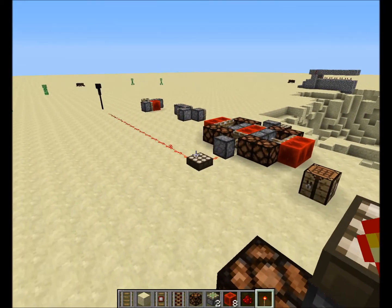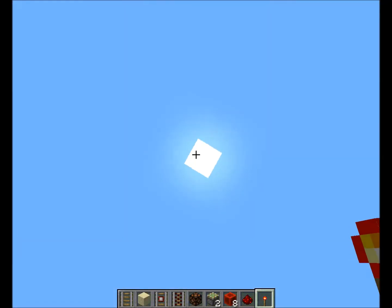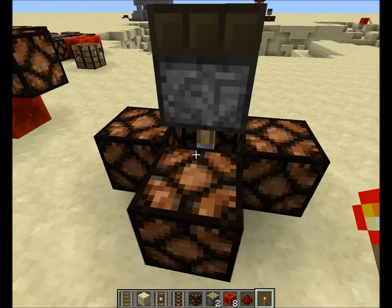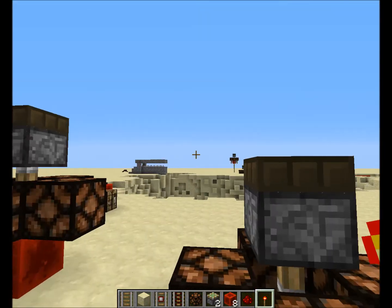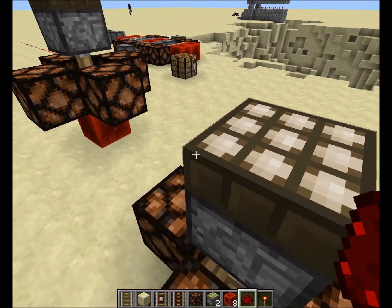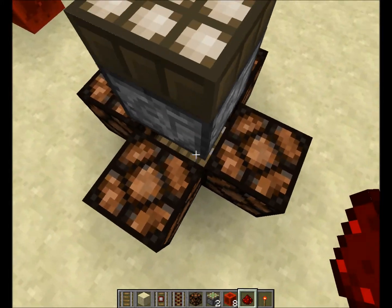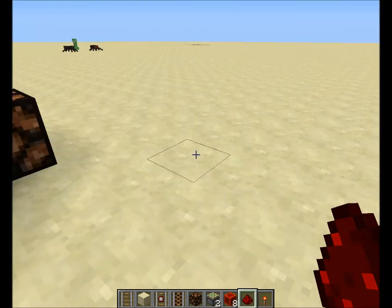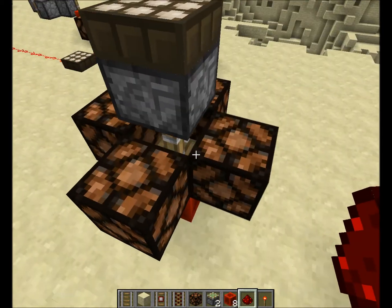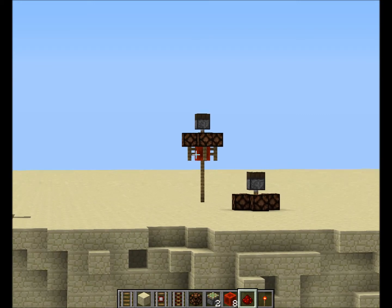As I said, the daylight sensor — if there is sun, solar power — it will power up. As you can see it powers up this piston, and then there's a redstone block attached. It's a down version — there's the lamp. It looks a bit rough but it works.